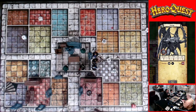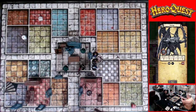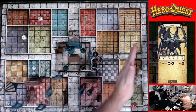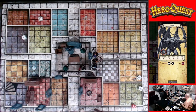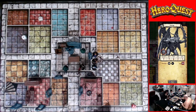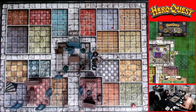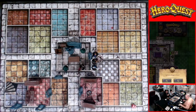It gets five defend dice and it defended, so it doesn't take any damage — that was a bust. And the bad news is it can attack us now — it's their turn. The good news is only one thing can attack you where you're standing. Zargon's turn.